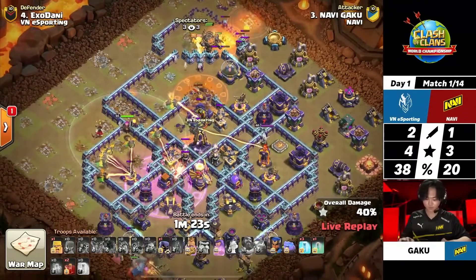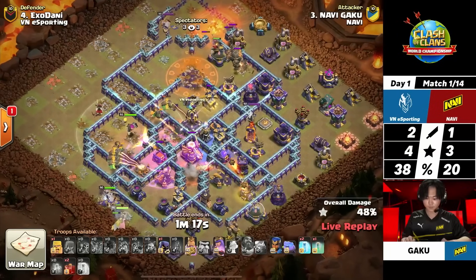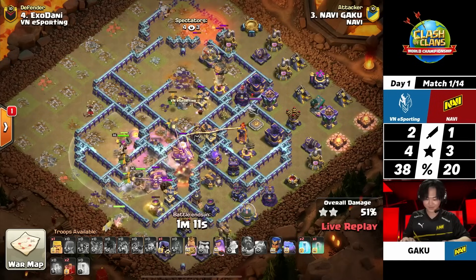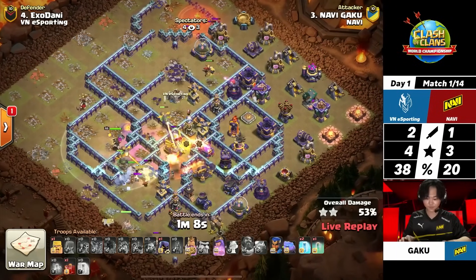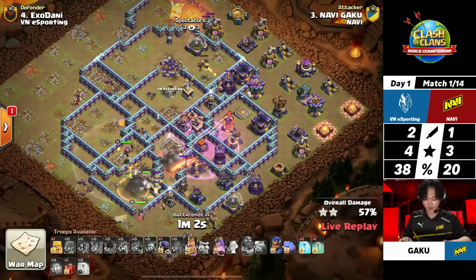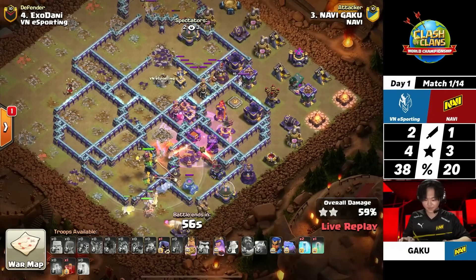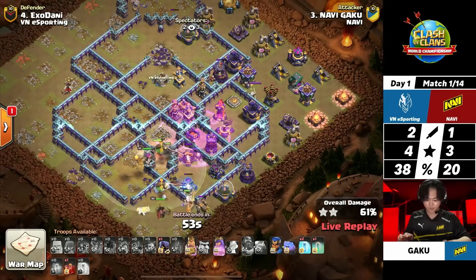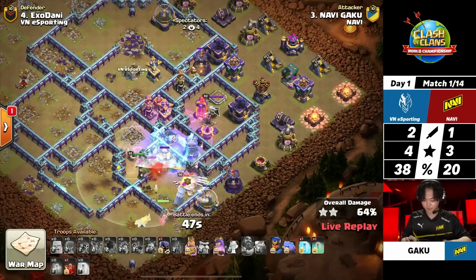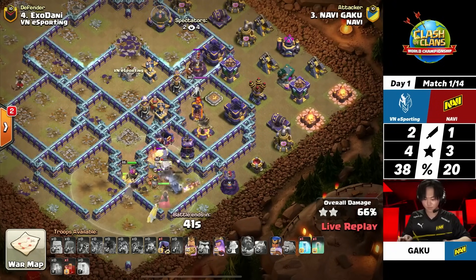He still has some heroes to send into the back end, and he's already started — that makes for a little bit of tanking for the inferno dragons still doing work in the center of the base. With skeleton spells providing distraction on the defenses, his heroes move through. Remember, you don't necessarily expect the inferno dragons to survive the whole attack — you just want them to get to the core, clear the middle, and then have your heroes finish off the rest of the base. He was already smiling, but there are still some raged-up defenses that look very scary. He still has a lot of spells left, but time is running out and there's a lot of base left.